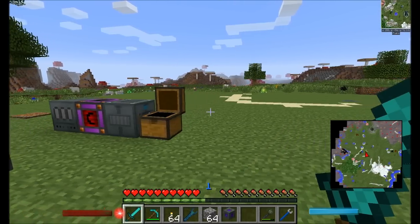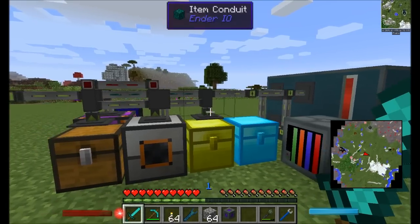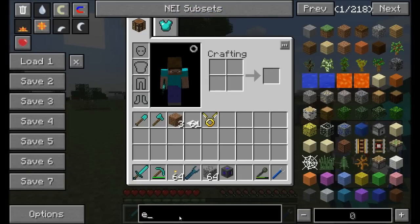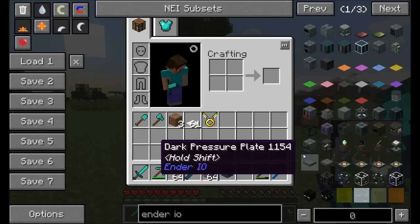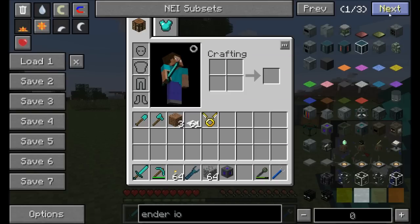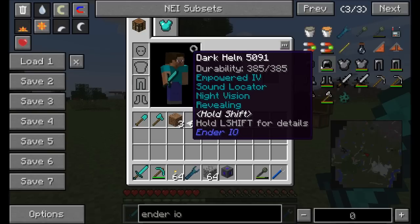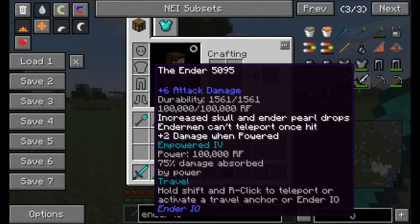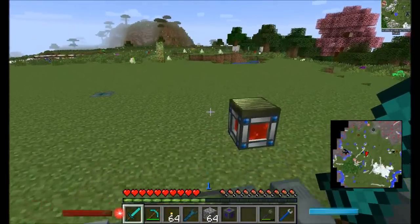That wraps up part one of the Ender IO mod spotlight. Part two will cover the conduit system - a very complicated and cool system with lots of fun mechanics - plus capacitor banks, farming stations, wireless chargers, dimensional transceivers, the reservoir, powered spawners, killer joe, attractor and aversion obelisks, and experience obelisks. There's also a full armor set with a crazy amount of upgrade options and tools - including a sword that prevents endermen from teleporting when hit. Direwolf20 signing off.